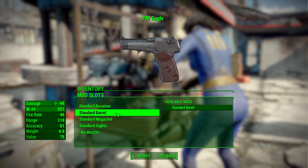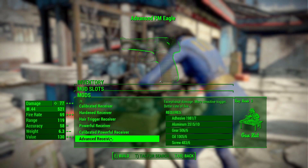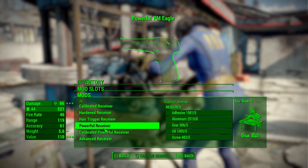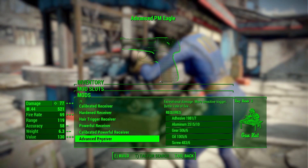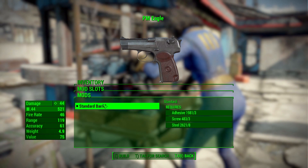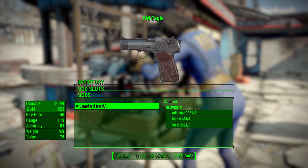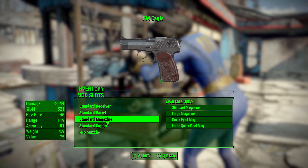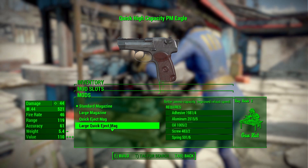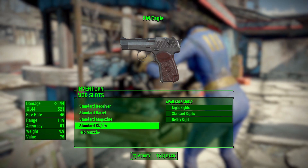For the PM Eagle there's a lot less available, but let's start with the receivers — the pretty standard list from light framed up to advanced. The highest damage you can do with this one is 77, so early to mid-game but not horrible. In the barrel category there's only one standard barrel. For magazines we have the standard, a large quick eject, or a large quick eject — always good.